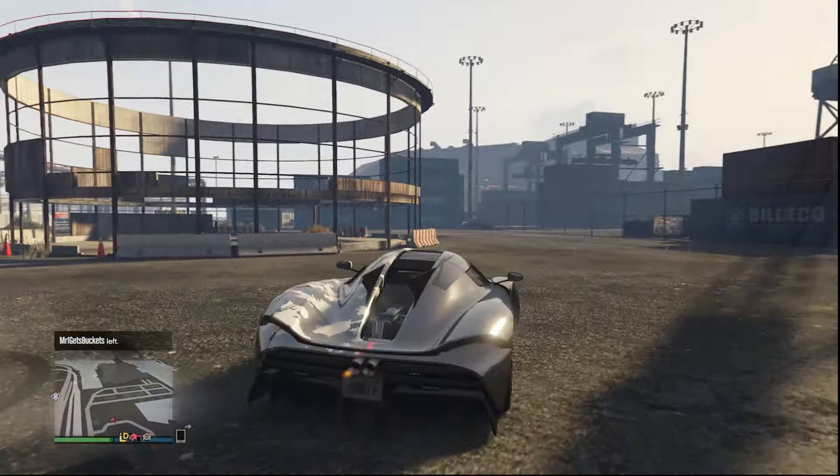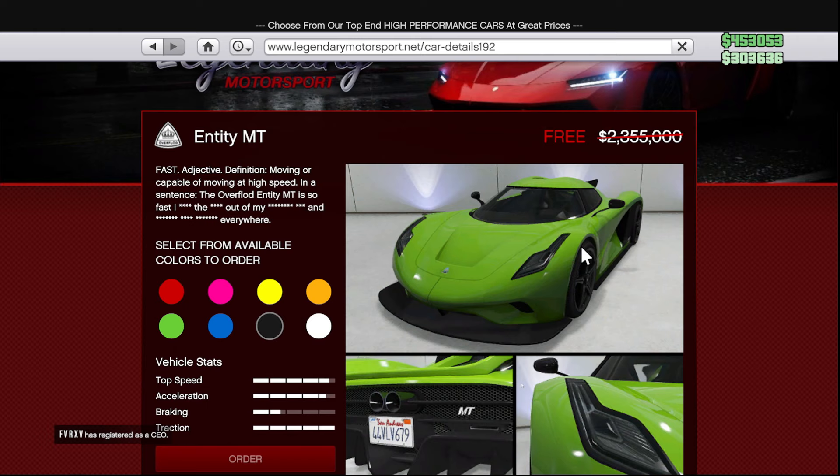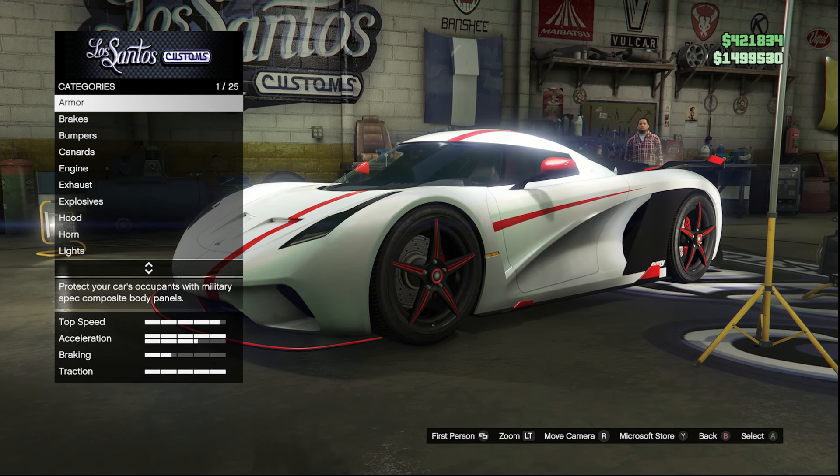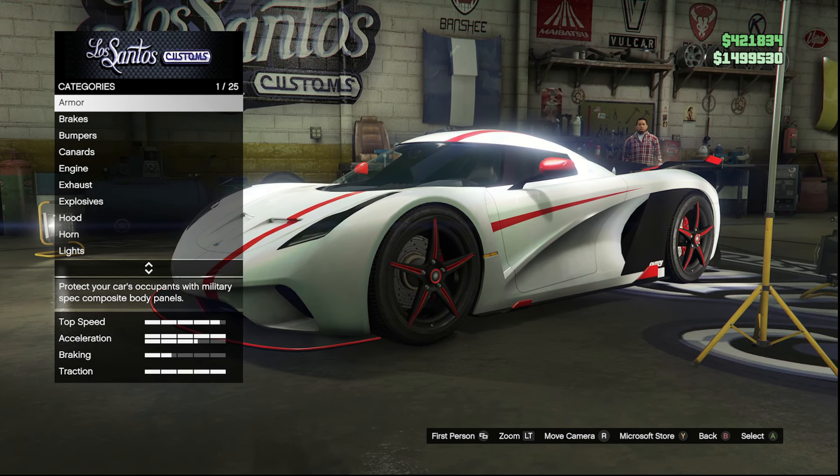You can pick up the MT at the Vinewood Car Club or find it on the Legendary Motorsport website. The MT is originally priced at $2.3 million, so this is easily one of the best vehicles we've ever gotten for GTA Plus. Heading into the customizations, you get 25 different categories, which is pretty standard for newer vehicles in GTA Online.